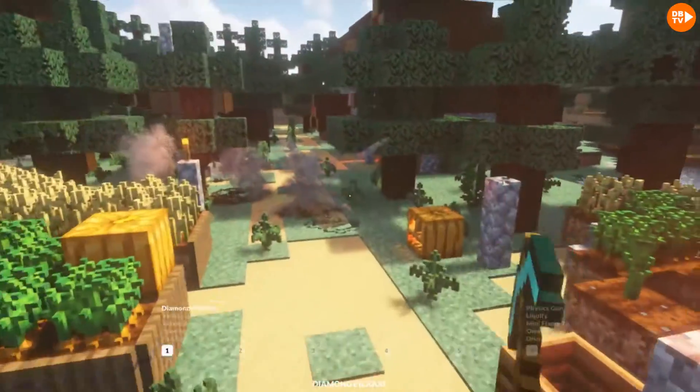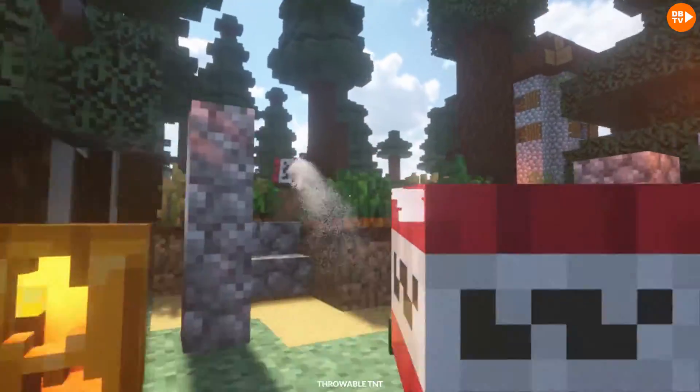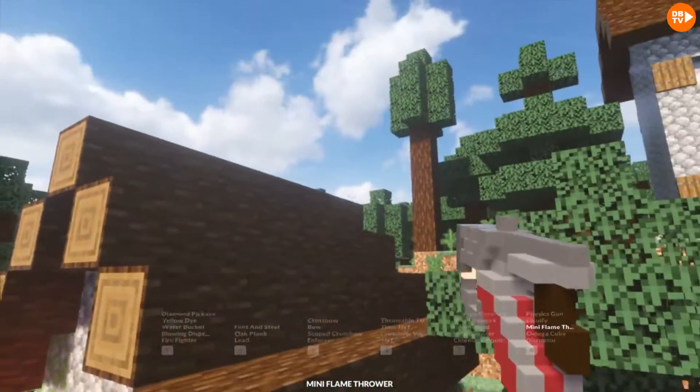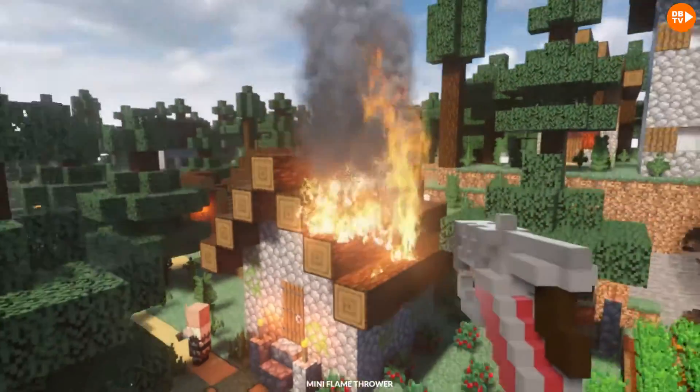Oh yeah, and also we have this texture pack for these average things. Look at that — you could throw a TNT! And since we also have some more stuff today, we have a mini flamethrower. Look at this — woo! Whoa, it's on fire.